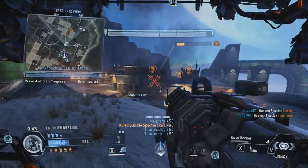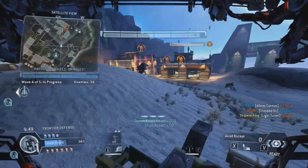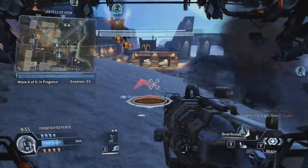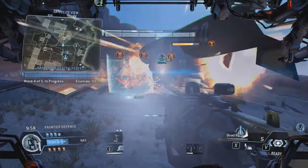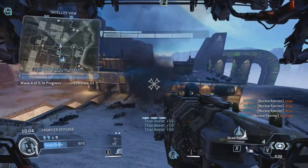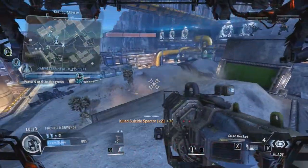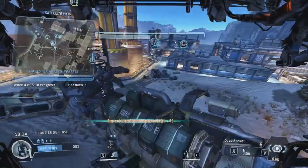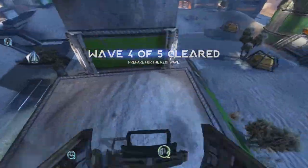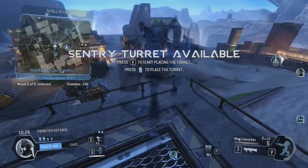Friendly Titan down. Team, we just lost the pilot out there. Enemy Titan down. Team, protect the Harvester while the shield recharges. Warning — critical damage. Friendly pilot back in action. You really smashed it that time — you didn't even let them touch the Harvester. Keep it up. You've got a turret ready to go — place it somewhere and it'll do the rest.